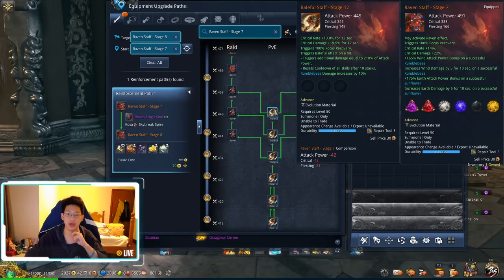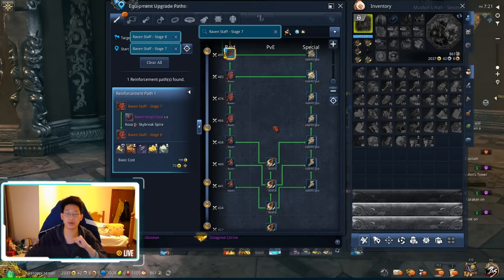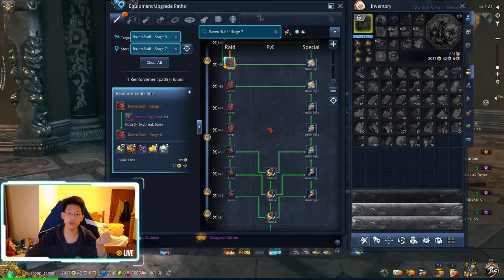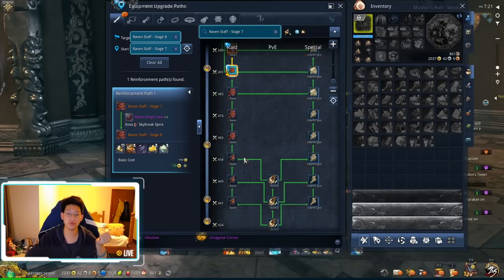Now let's talk about weapons. For a Wind Summoner, you want to go Baleful — it increases your Rumblebees' damage by 10%. After Baleful, depending on how often you can do raids, you can start thinking about either going to Raven 3 or going to Dawnforge. Looking in retrospect, since I already went the Raven path, I highly recommend most players to go Dawnforge instead.